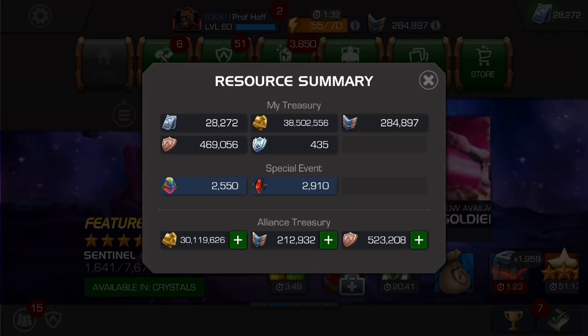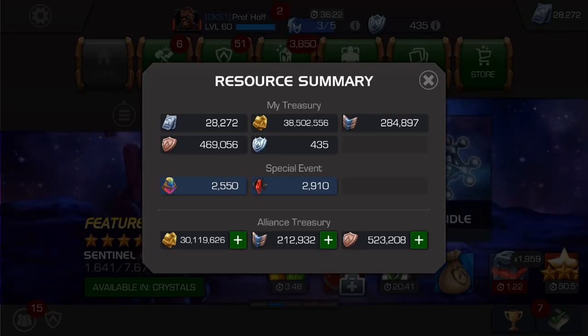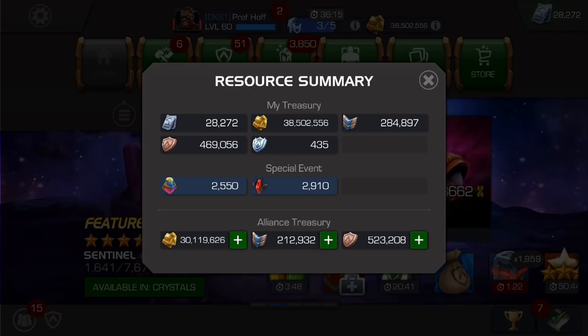I've already got a four-star Unstoppable Colossus. I've already got a five-star Unstoppable Colossus. And maybe I could spend another 800,000 loyalty to duplicate my five-star Unstoppable Colossus, but I'm not going to put any six stones into them. So that seems like a really dumb idea to spend that much loyalty on basically a level one awakening for a character that's only going to be used in the arena. But a lot of people have done that — and who can blame them?